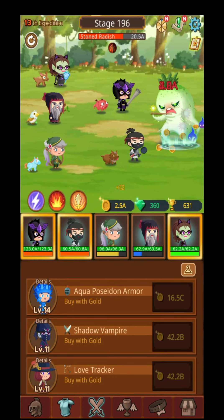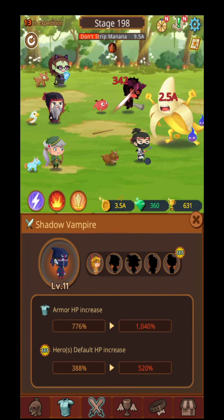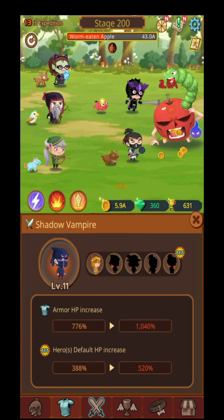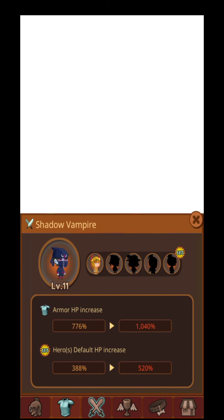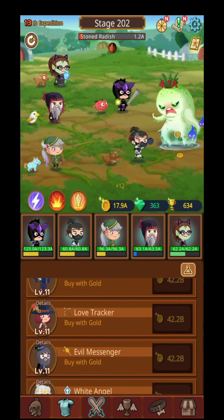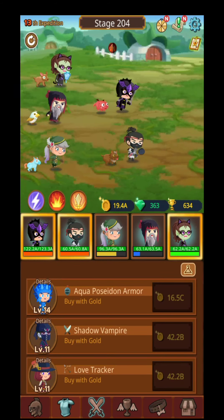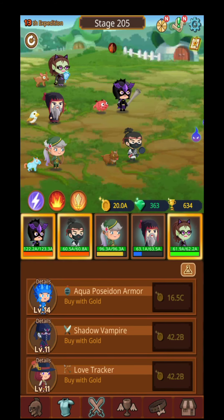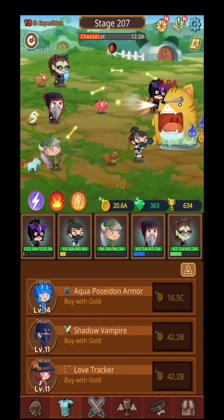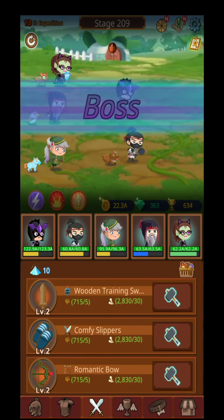Here are the skins — different kinds of skins for every hero. Right now this one is called level 11, Shadow Vampire — different kinds of sets. You can buy the skins from the heroes shop with gold coins, or with gems, but you also need to reach a specific level in order to acquire that specific skin.